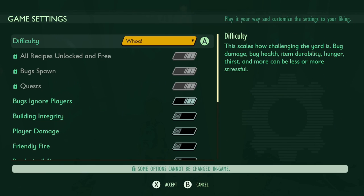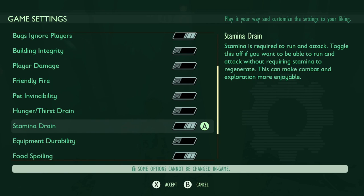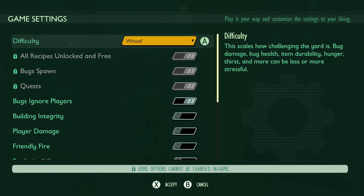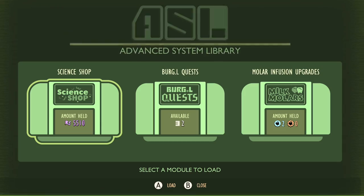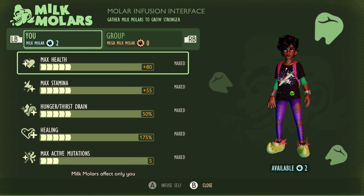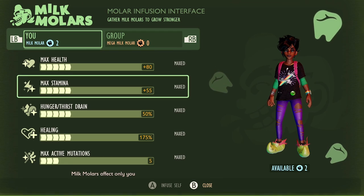This test was conducted in a World on Woe difficulty, with Stamina Drain enabled, meaning weapons that use high amounts of stamina don't get an unfair advantage. I also had all Milk Molar upgrades, as the people who are looking for the best weapon likely already have all of their molars spent on upgrading their character.